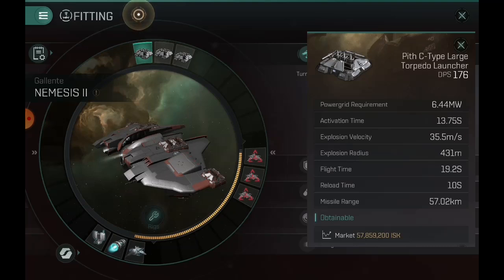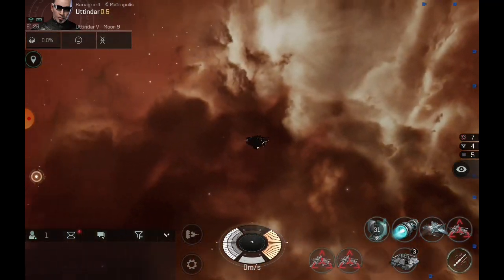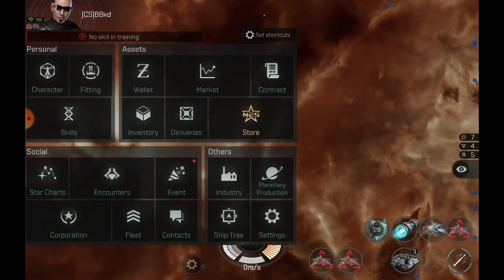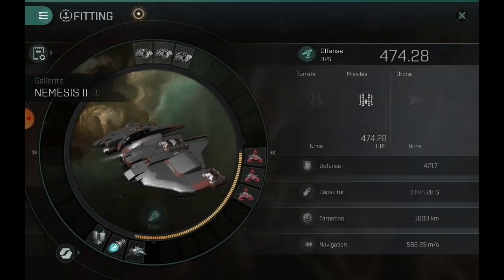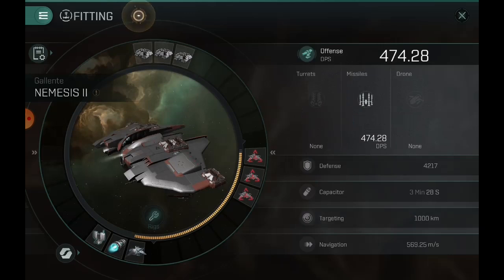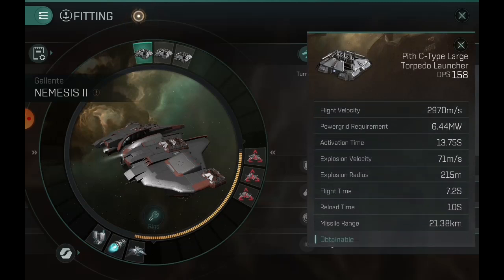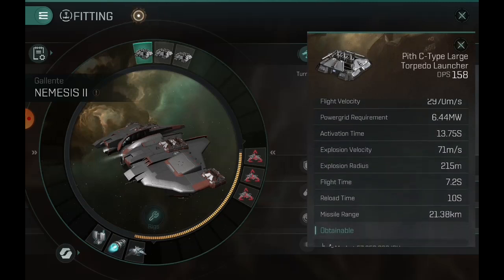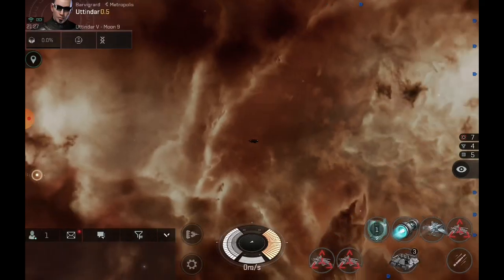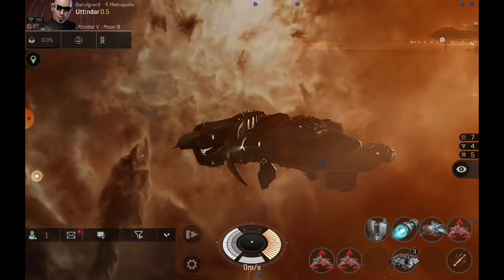The explosion radius does substantially increase in bombard mode, so this will only be for shooting stations and very large targets. If we take that off, our explosion radius is substantially smaller — 215 — which is still big, but we only have a 21 kilometer range now. So bombard mode almost doubles the range. I'm going to take this into an anomaly really quick, shoot some missiles, and then go re-rig.